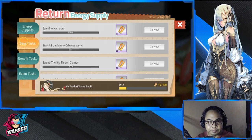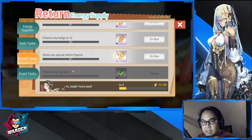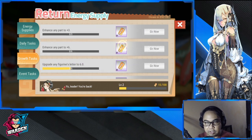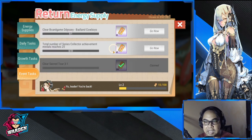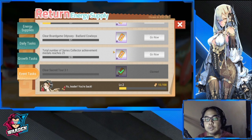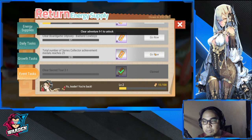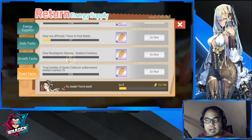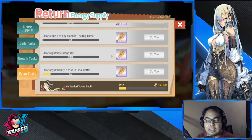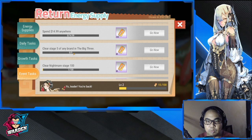You also have growth tasks here - growth tasks are worth 50 and are pretty much higher than your daily tasks and event tasks. Make sure that you claim all of these and monitor all of your tasks. There is a go now button which will take you there when you want to clear that portion. These are just progression tasks - not really hard, you can actually clear some or all of these stages.